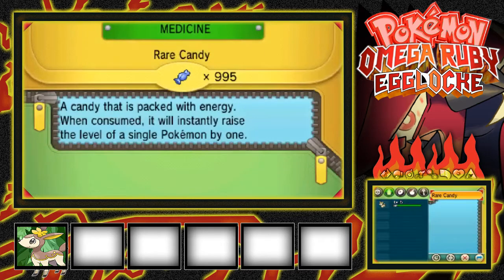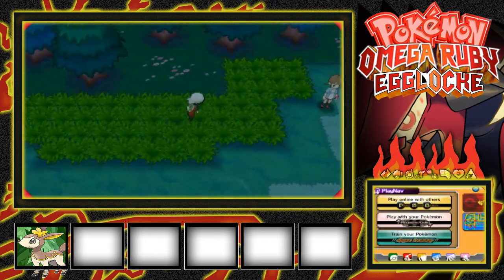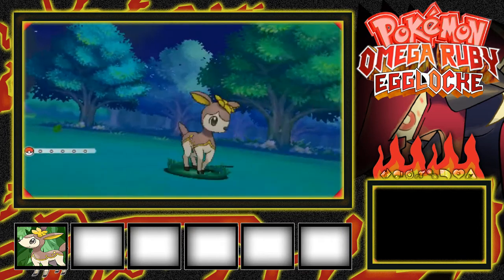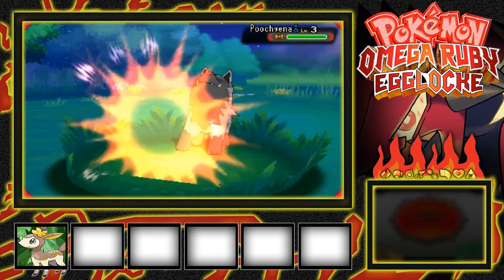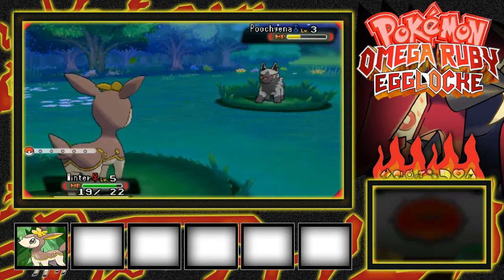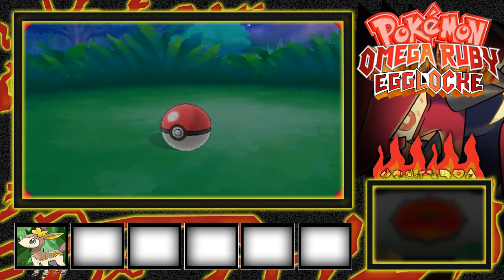We have ten Pokeballs and one Master Ball — that's insane. Let's try and get some encounters and exchange them for eggs. Deerling, we're gonna catch this Poochyena. We got Tackle, Camouflage, and Growl. Oh my god, why did that do so much? This must have 252 EVs in Attack. Are you kidding me? Alright, get in the Pokeball, Poochyena. Jesus Christ, powerful as all hell.